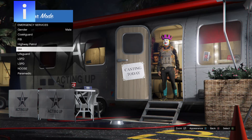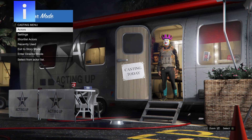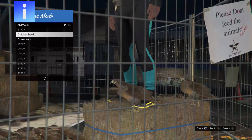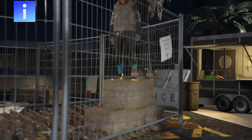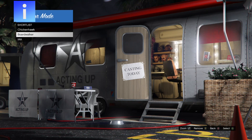Now go to Actors, then Beach Bum, and change appearance on actors until you find the IAA badge. Once you find the IAA badge, shortlist the outfit, then go to Actors, then Animals, and hover over the bird. This should shoot your character with the IAA badge to the hay bale, giving your outfit with the gun belt the IAA badge.